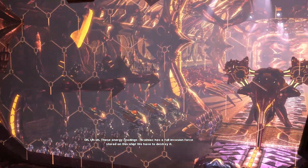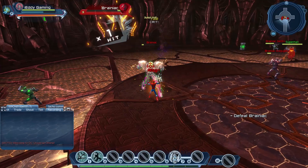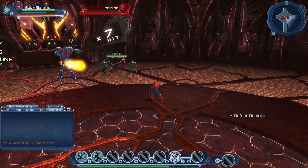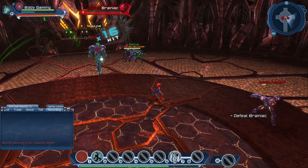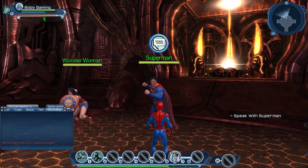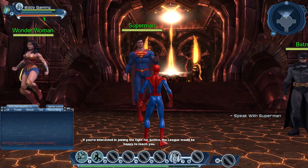Anyway, the rest of the Brainiac ship is simple — just kill the enemies, follow Superman or whoever your mentor is, then reach Brainiac, kill him, and you are ready to begin your journey. This was just a tutorial to showcase how the combat system works basically, but honestly the actual tutorial begins now, from the time you leave Brainiac ship till you reach level 30.